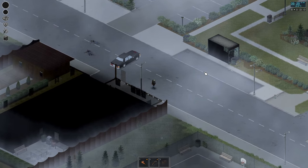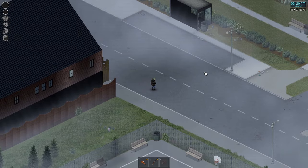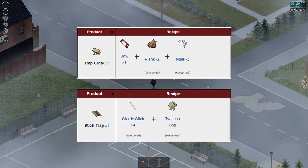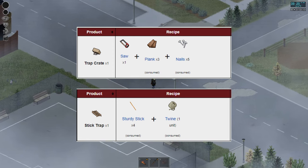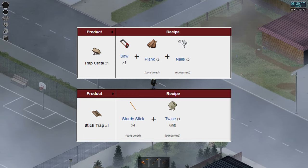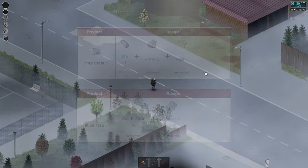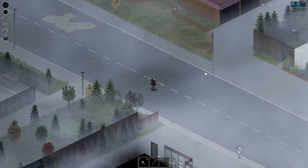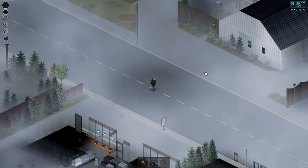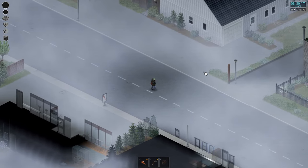Let's start with the types of traps you can build and which ones will get you the best results. When you first start off at 0 skill points in the trapping tree, you'll be able to craft either a stick trap or a trap crate. Stick traps will catch small birds, and the trap crate will catch either rabbits or squirrels depending on the bait used. I would always recommend the trap crates to get started — rabbits are the ideal animal to catch as they are usually the largest and provide the most meat.